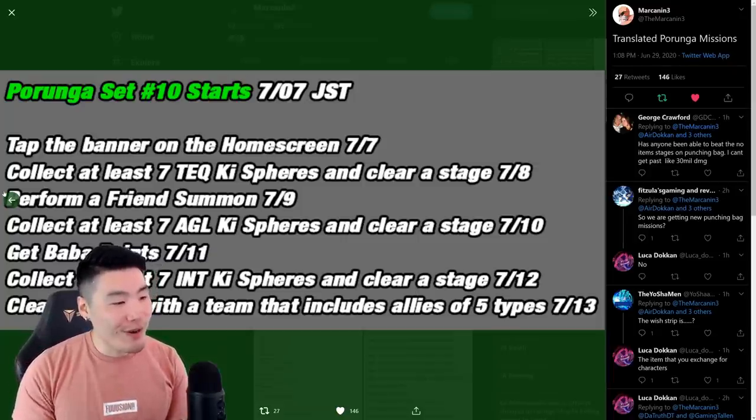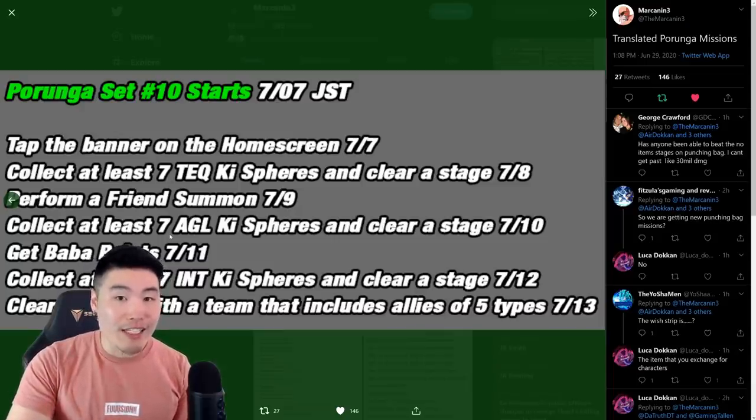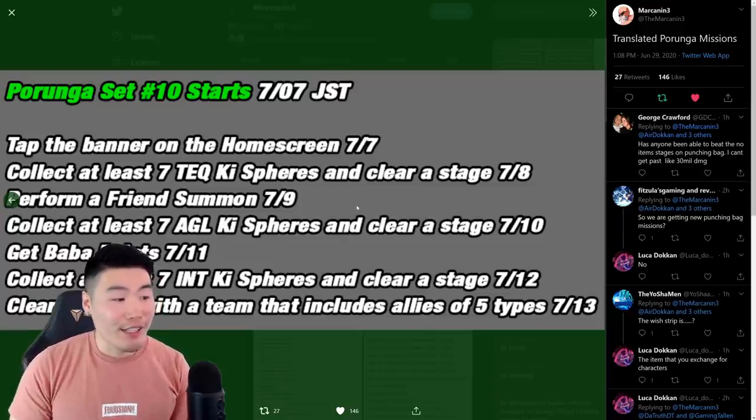For the fourth ball available on July 10th, you have to collect at least seven AGL key spheres and clear a stage. Same concept — AGL orb changing units or an AGL orb changing item, then clear the stage.